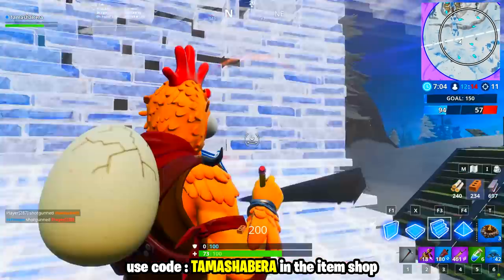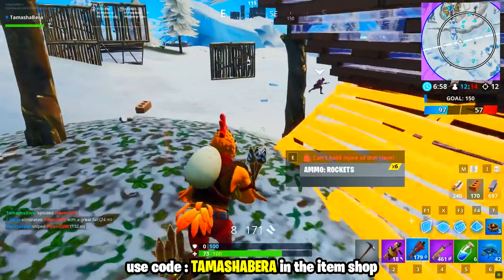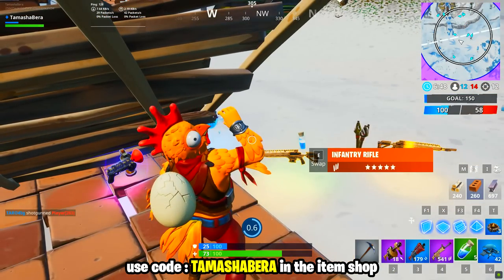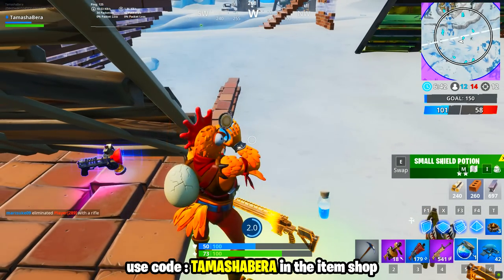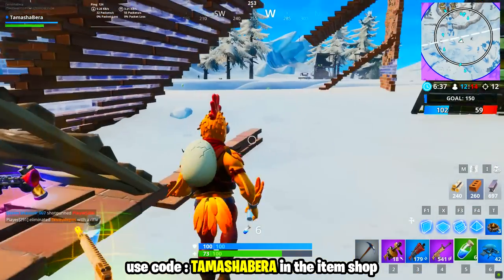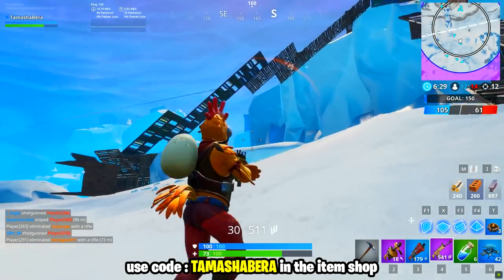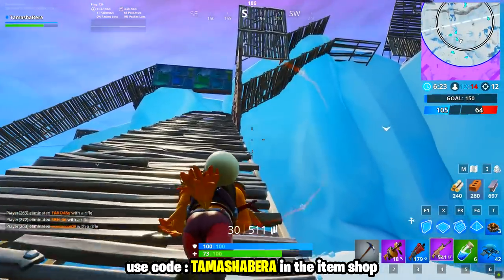Here's a quick recap of all the week 7 challenges: search chests at Junk Junction or near Tilted — 5 battle stars; search ammo boxes in different named locations — 5 battle stars; suppressed weapon eliminations — 10 battle stars; deal damage while riding in a vehicle — 10 battle stars; Stage 1 visit The Block and Loot Lake — 1 battle star; Stage 2 visit Fatal Fields and Neo Tilted — 2 battle stars; visit Snobby Shores and Mega Mall — 2 battle stars; search chest, use vending machine, and campfire in a single match — 10 battle stars; eliminations from five meters or less — 10 battle stars. Complete any four challenges to unlock 7,000 XP.